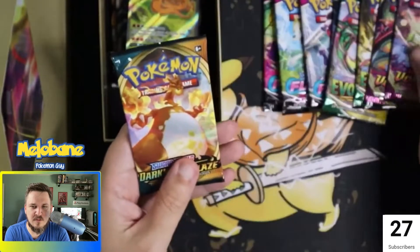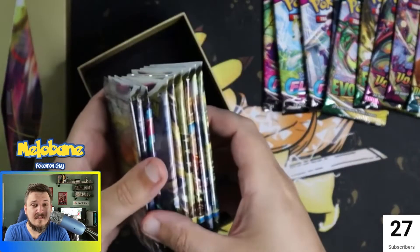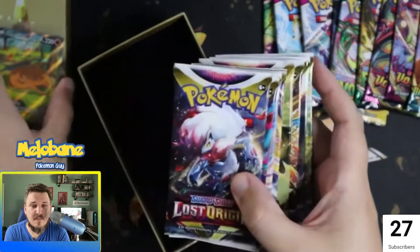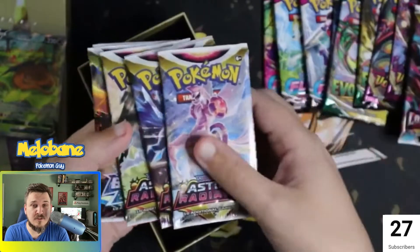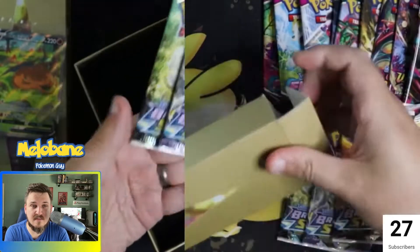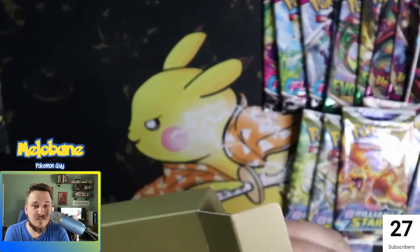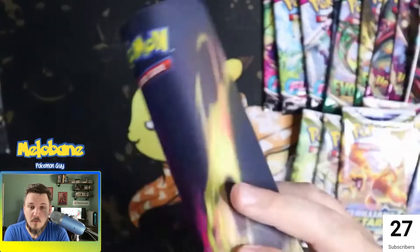We got two Vivid Voltage and one Darkness Blaze. And then in the last container we had the rest of the packs and those Charizard Alt Art cards, which are just amazing. I definitely saved those to the end — could go out with a bang — because I don't think any card I was going to pull that night was going to beat those, unless it was a Moonbryon. Spoiler alert: no Moonbryon.